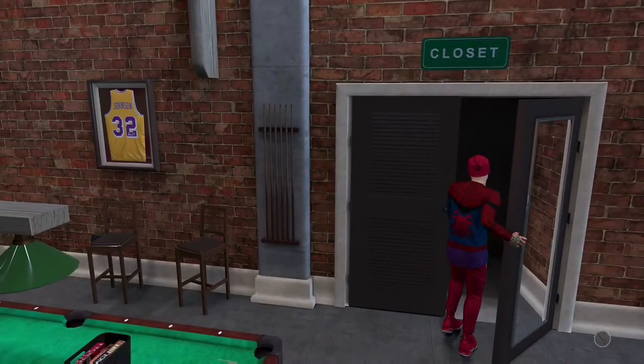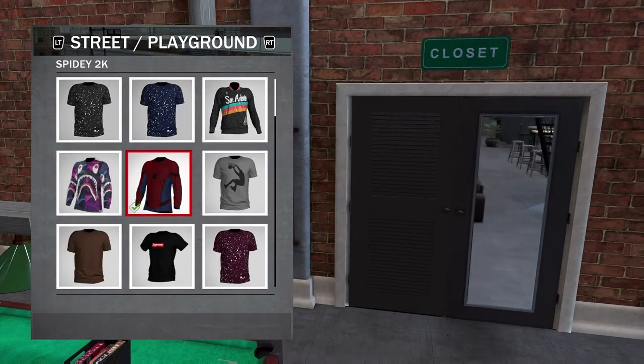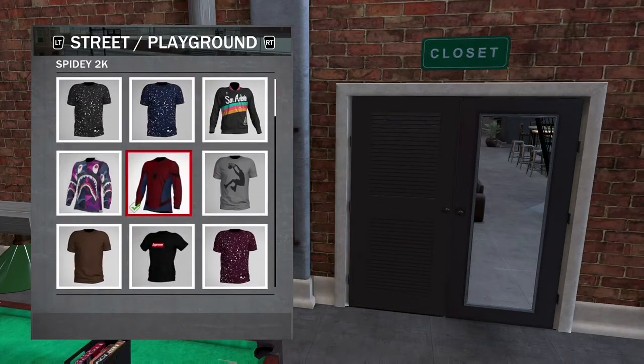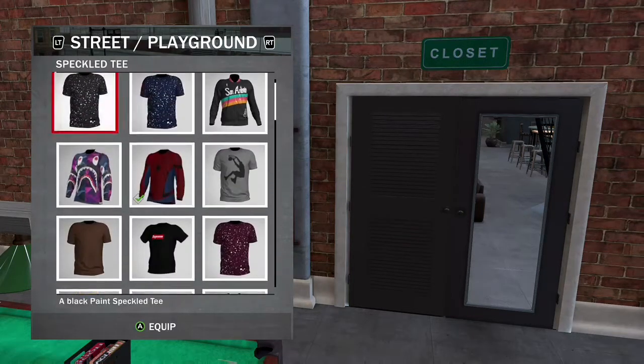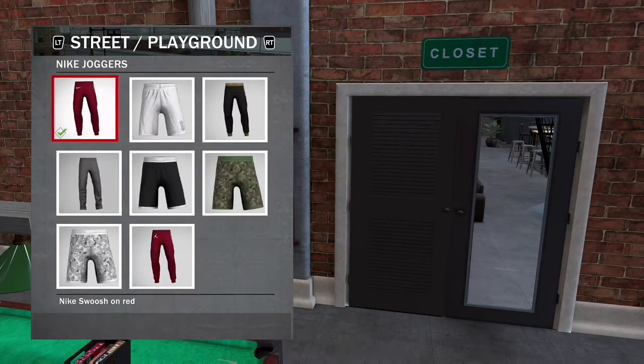I already got the stuff in my closet, so I'm just gonna show y'all. The Spider-Man shirt — you can look it up in the custom shirt kiosk — it's called Spidey 2K. It's only like 3,500 VC or something like that. Just look up that name and Spidey 2K should pop up.